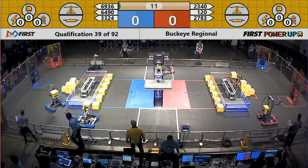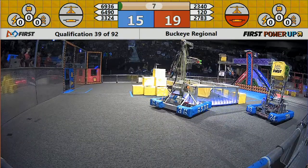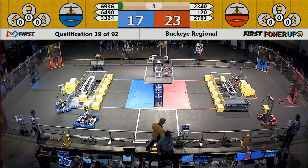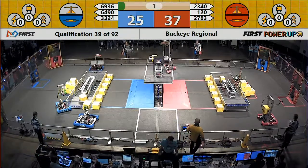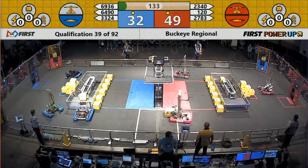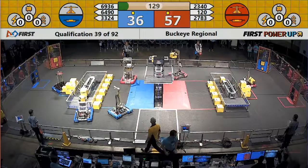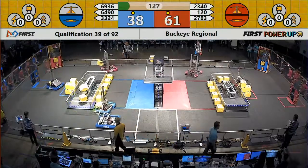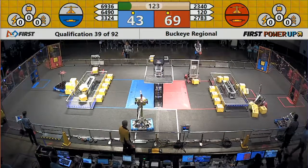Here we go, qualification match number 39. We'll find the Red Alliance moving first with their switch. A rookie team on the Blue Alliance doing the same for theirs. It looks like the engineers of tomorrow will take the scale in autonomous, gaining the Red Alliance a couple of points to edge out the Blue Alliance. However, both alliances are victorious in gaining one rank point for the Auto Quest.